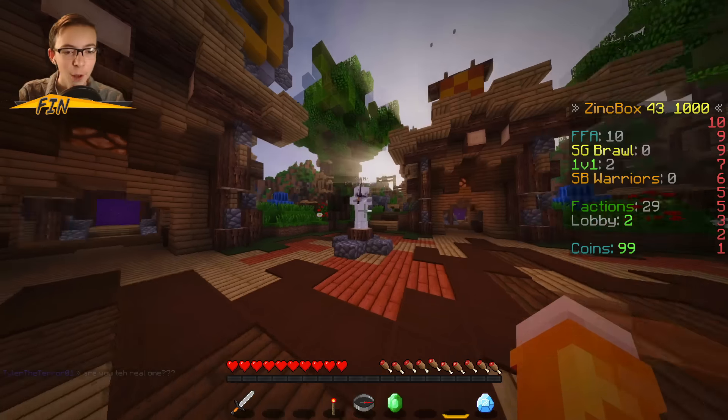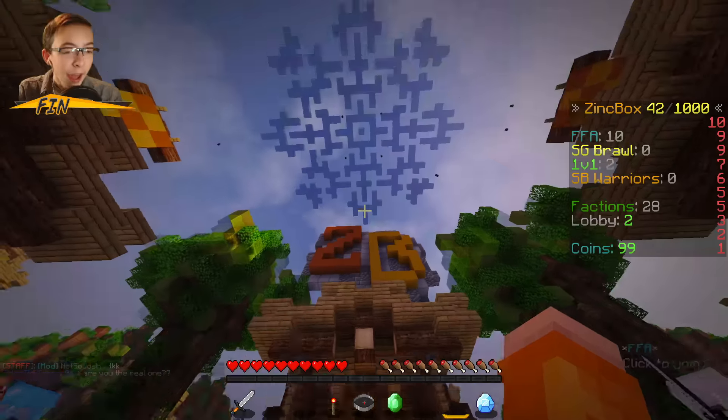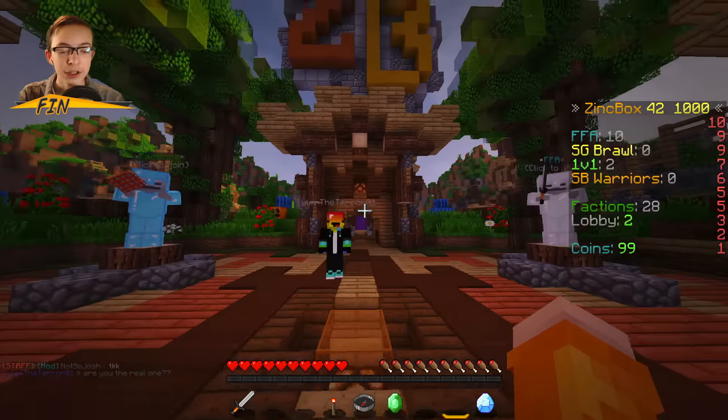You have easy access to all the games with the new NPCs we added. We have Factions, FFA, Skybox Warriors, and 1v1. That's the new hub. Let's move on to the first thing we changed, which is in FFA.